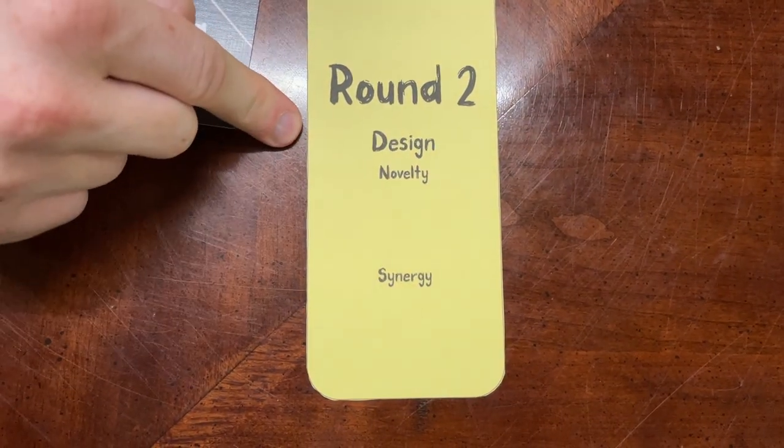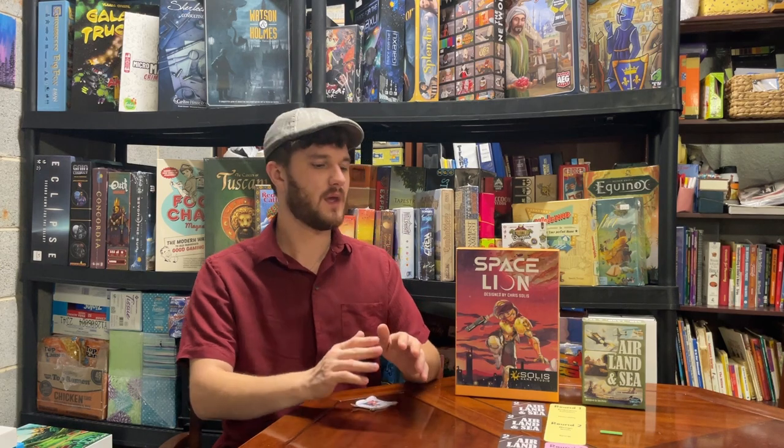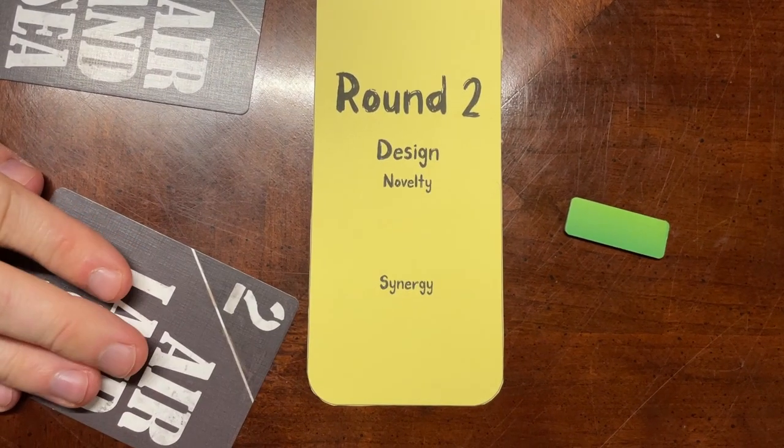Round two — Design Novelty: Air Land and Sea wins. Air Land and Sea was one of the first games to really shine in lane control. Space Lion honestly just takes Air Land and Sea and adds a bit of asymmetry, and I don't really count asymmetry as a major innovation — it's a very basic change to a game. So I believe the older of the two, Air Land and Sea, should win on design novelty.